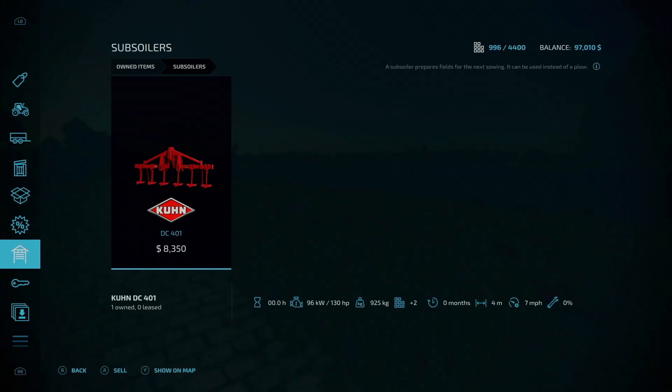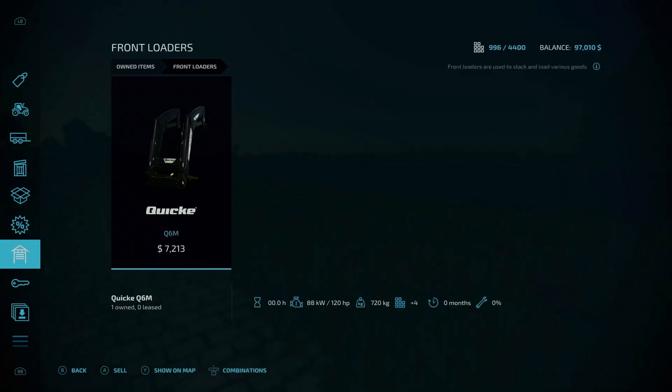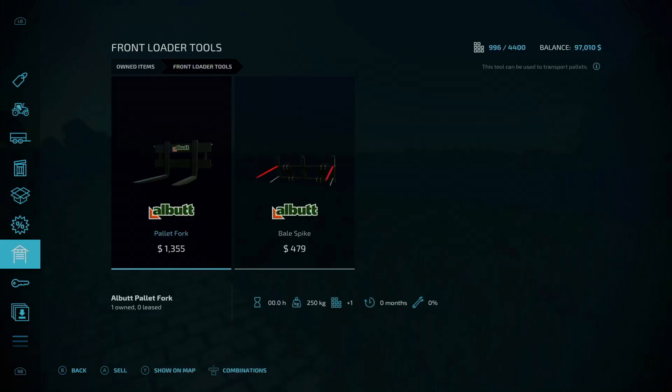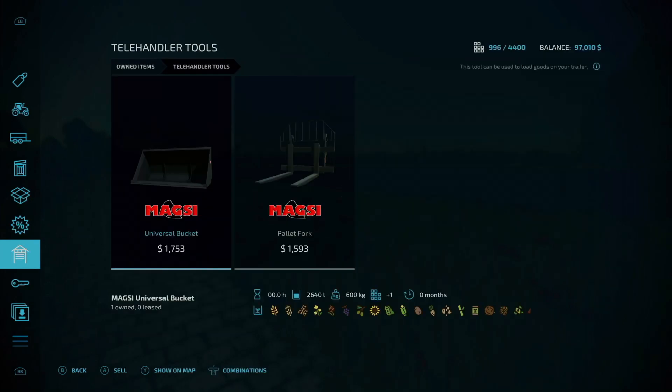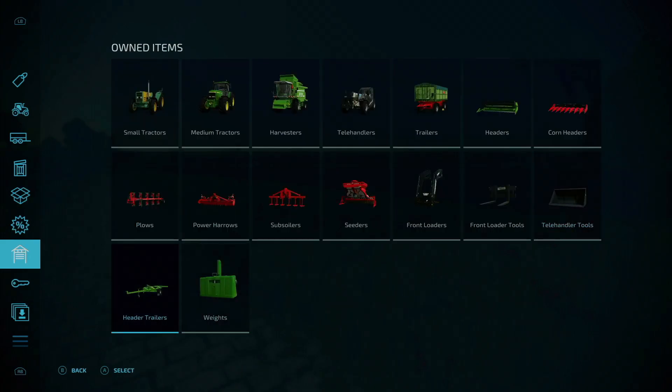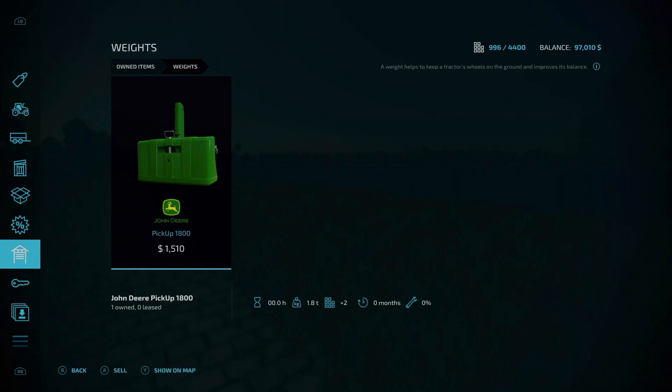Under power harrows, the K-Brand HR 4040. Under subsoils, the K-Brand DC 401. Under seeders, the K-Brand Venta 4030. Under front loader tools, we have the Quickie Q6M, the L-Butt pallet fork. Under telehandler tools, you have the Magzi universal bucket and pallet fork. Under header trailers, you have the Deutzfahr header trailer. Under weights, you have the John Deere pickup 1800.